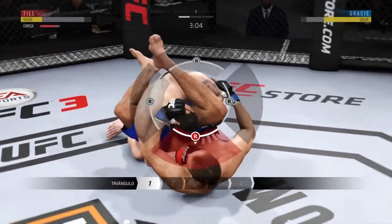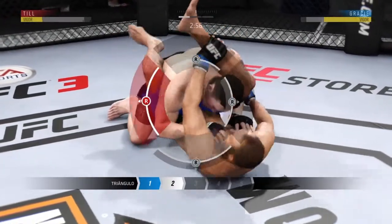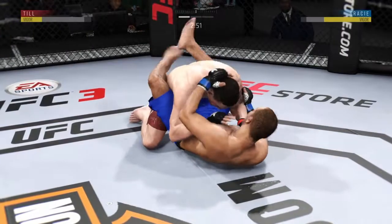He's in full guard here, he's looking for the triangle. Grabs his ankle, pulls down on his shin — and he's out of the triangle.